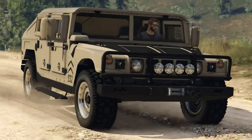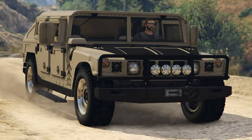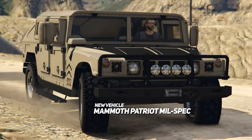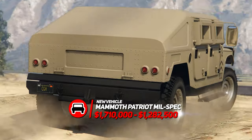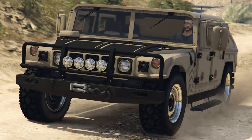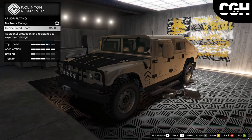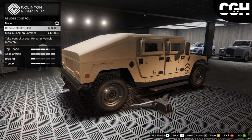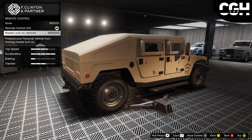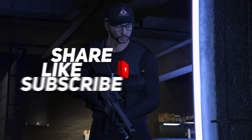Rockstar added the brand new Mammoth Patriot Mil-Spec last week, however we were unable to make a video so we'll quickly go over it now. The Mammoth Patriot Mil-Spec is now available for 1.7 million and a trade price of 1.2 million. This vehicle can be found on the Southern San Andreas website and has quite a few upgrades. As well as the ordinary body modifications and performance upgrades, you can also equip armor plating, the Amani Tech that allows you to remote control the vehicle, or equip the missile lock-on jammer, and you can also add on the mounted machine guns and the slick mines.